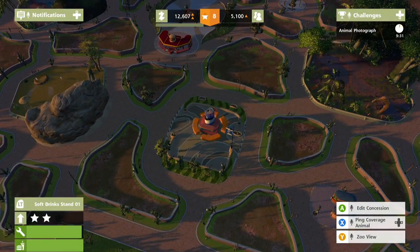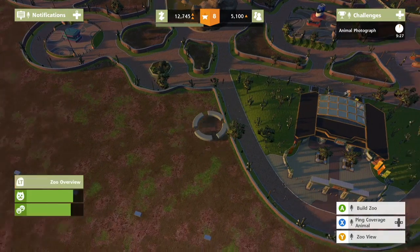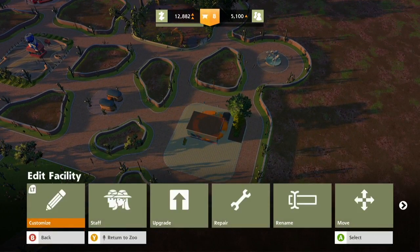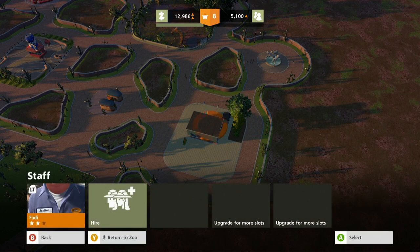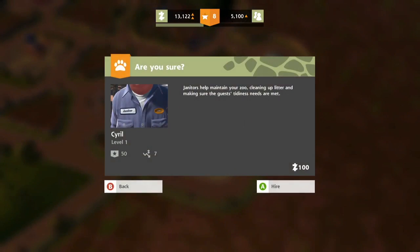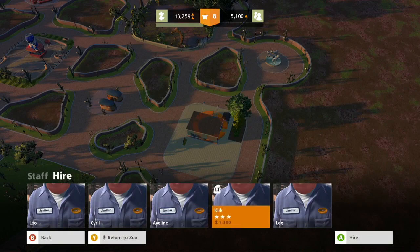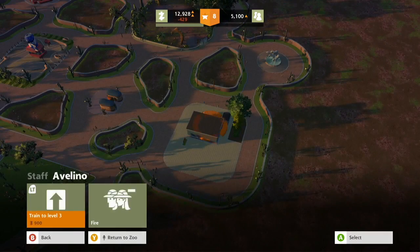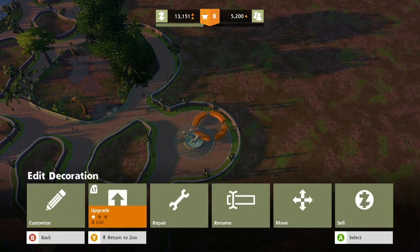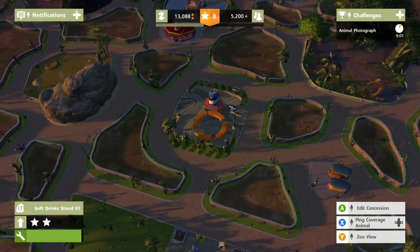We need money. Let's see how the zoo's looking. Tidiness, okay. Looks like we might need to hire another janitor. You're level 1 — let's get you leveled up. 200 bucks to upgrade that. Yeah, go and do that.